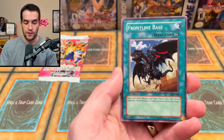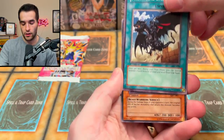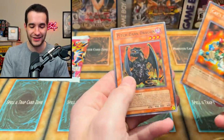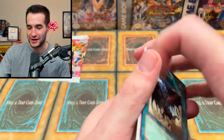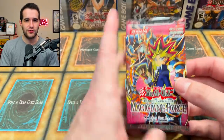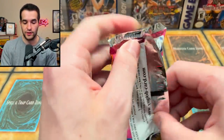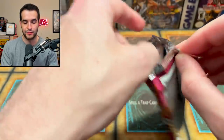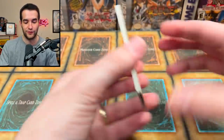Come on — Frontline Base. Can we get it? Is it the next card? The Cat's Ear Tribe and the Bite of the Dark Dragon. I have not had great luck with MFC openings in general. Remember the booster box — we've opened a few of these blisters and never really pulled anything good. I think the best we pulled was XYZ Dragon Cannon, which was actually a pretty nice pull. But other than that it's been pretty rough.